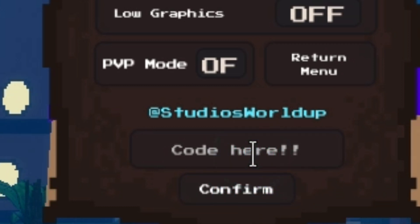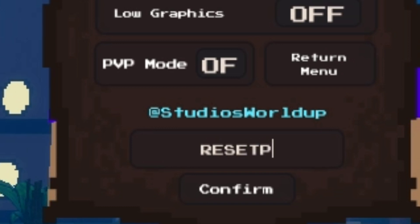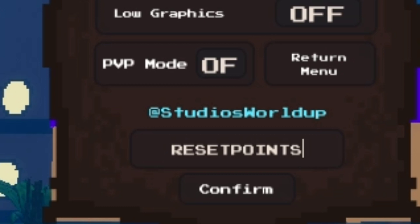Now we're gonna redeem the next code, which is another reset points code. New players, don't use this code — only use it when you want to reset your stats. I'm not sure if this point is stored or not, but you can check. If it is stored, you can use it anytime.